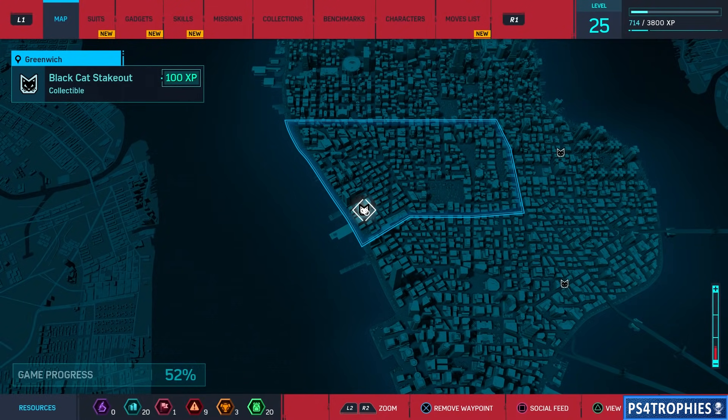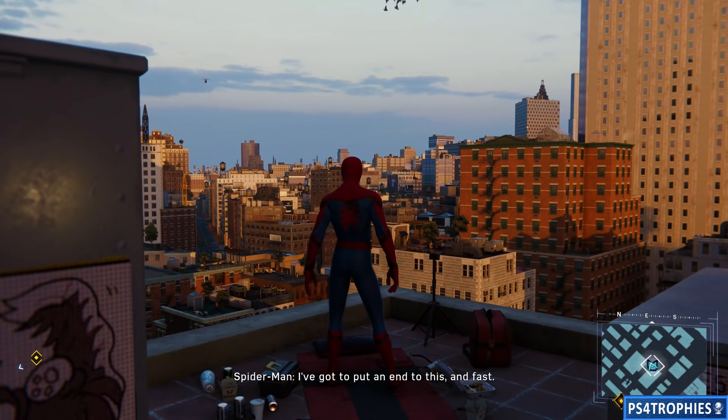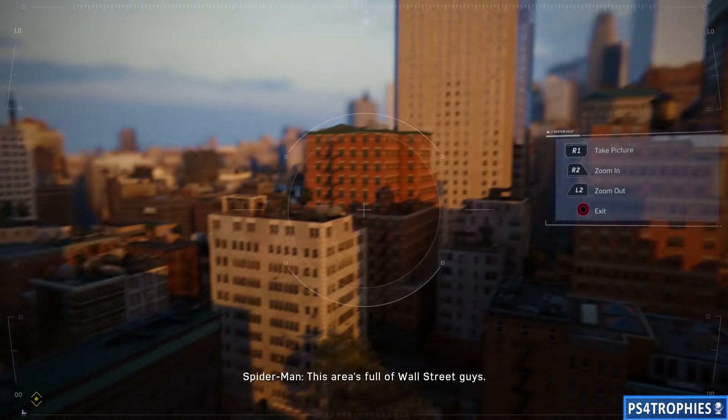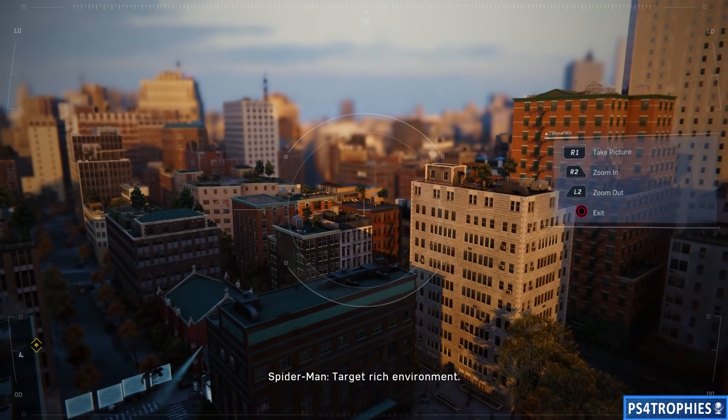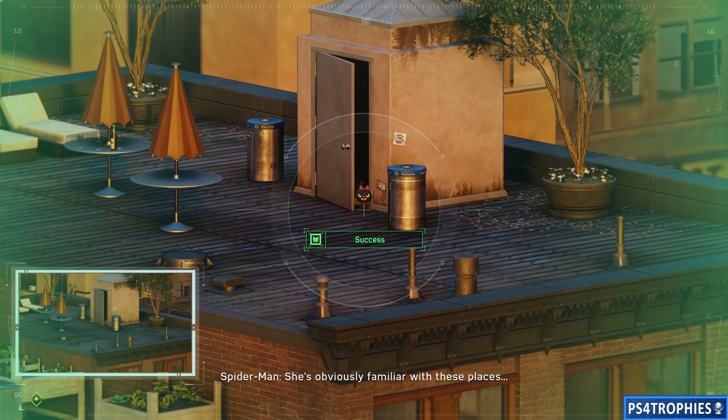Then we're heading over to Greenwich. Don't forget — once you complete all 11 of these you get the Cat's Cradle side quest, and that'll lead you to the Cat Prince trophy. For this one, look a little left and straight out in the distance — another door that's slightly open.